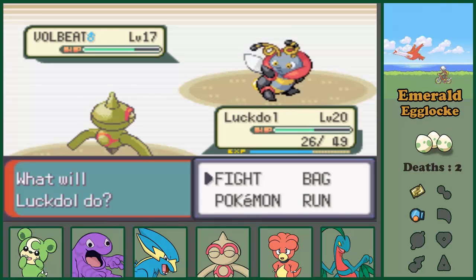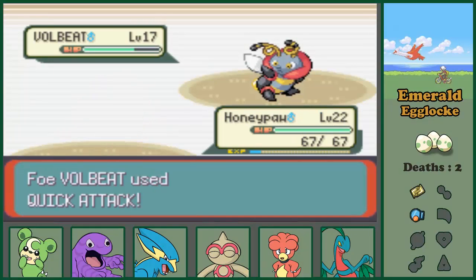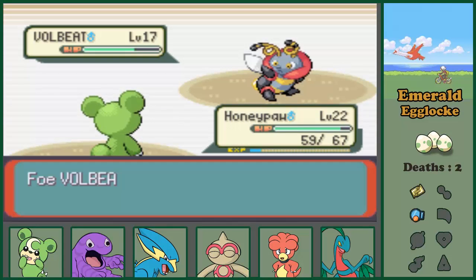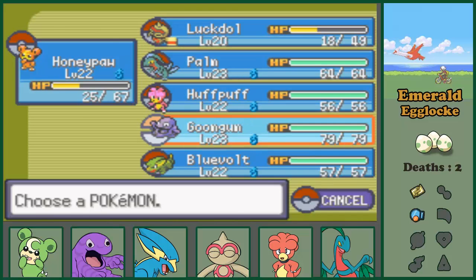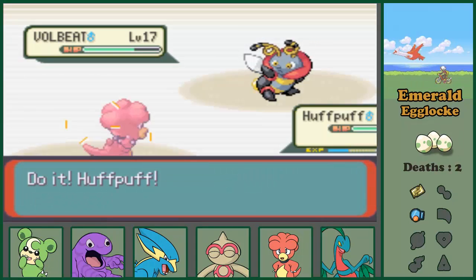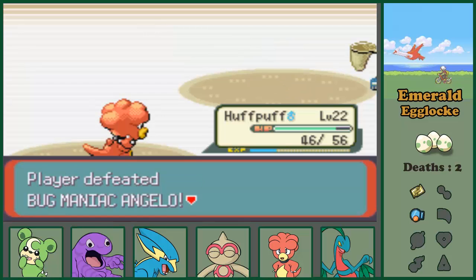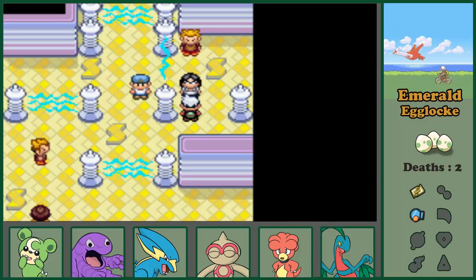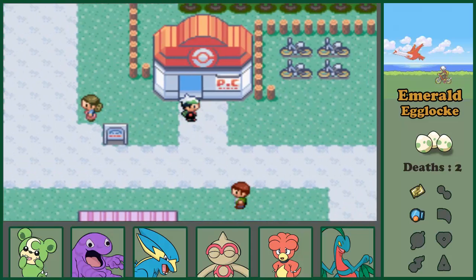They have a glowing tail and a move called something like a glowing tail. In non-English it's called Shiny something - so that's kind of a joke. This guy is proving to be very hard to take down. So I bring my Blaziken in at half health. He has amazing special attack. And I am no longer afraid Luckdol will die at its first battle because apparently its defenses aren't that bad - it has like 30 defense.